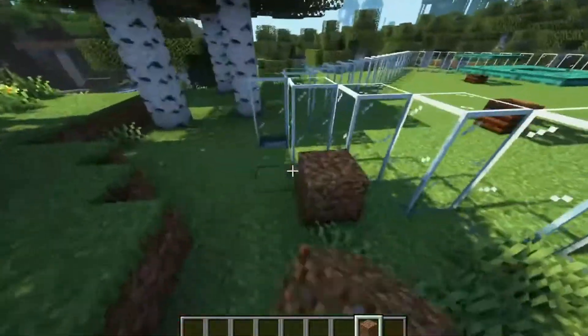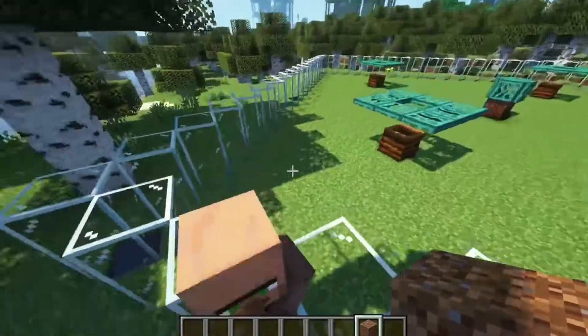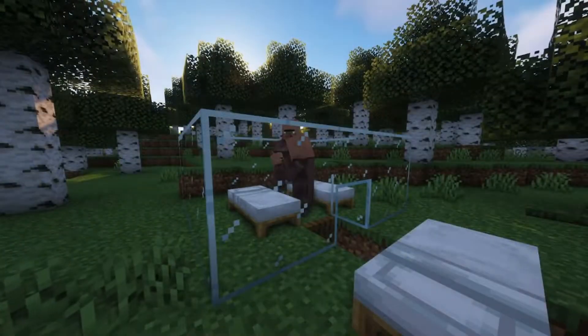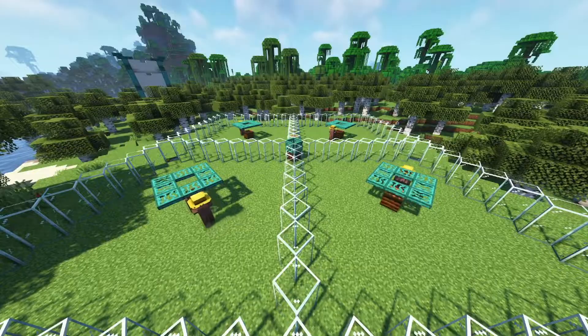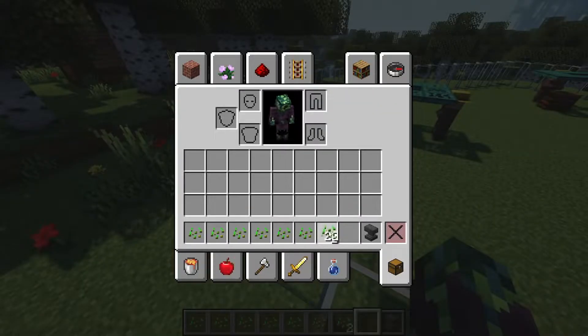Now we can start bringing the villagers in. It's best to use what I would call a clean villager — one that isn't holding any items — because if it is, then it doesn't work nearly as efficiently. You can get a clean villager from a villager breeder, or you can see what a villager is holding by using this command. Now that we have our four villagers in here, let's make the filler for our villagers so they can't pick up the crops of other villagers, or too much of their own crops.